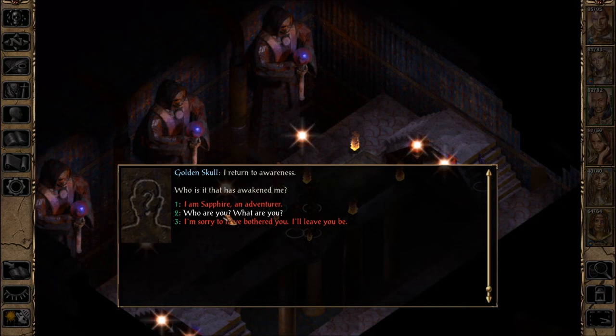That would be so awesome if it was Mort from Planescape Torment. But I think Planescape Torment came after Baldur's Gate 2, didn't it? Either way it was close — Planescape Torment was December 1999, and Baldur's Gate 2 was September 2000. So they would have had time to code Mort in as a golden skull. I kind of doubt that's it, but that would be so awesome. He's not talking like Mort, though — definitely not.